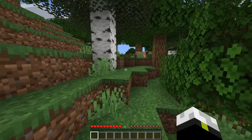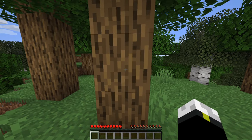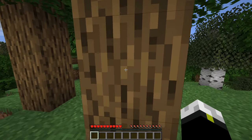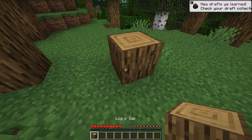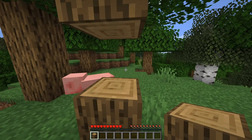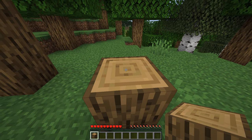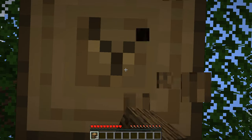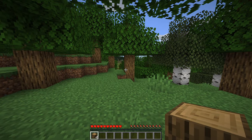Trees come in the brown variety, the white variety, and sometimes other varieties. Let's focus on the brown variety for now. What you're going to want to do is click it — but do more than just click it. You're going to want to click and hold for about five seconds. Now you have a log of oak. One log is very useful, but one will not be enough, so go ahead and collect several more logs, clicking and holding for five seconds each.